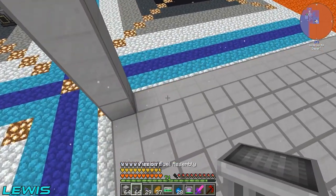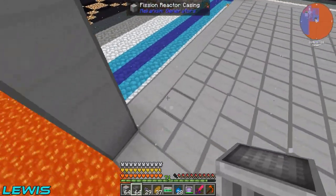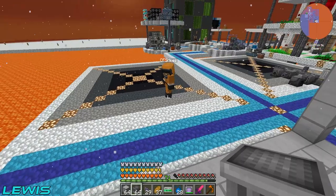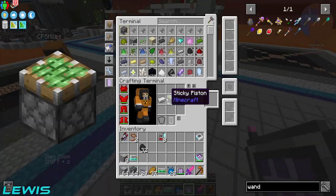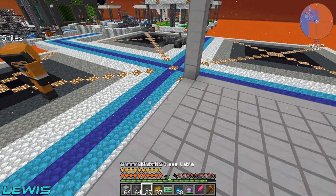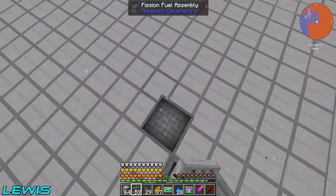The max burn rate is around 1,600, but we're never going to be able to produce that much fissile fuel per tick. The usual setup we have runs at about a 100 burn rate.